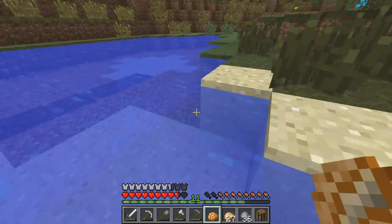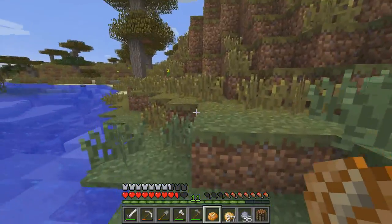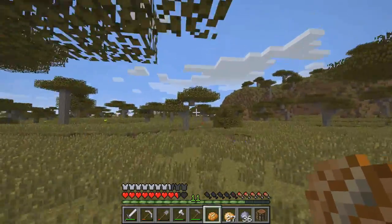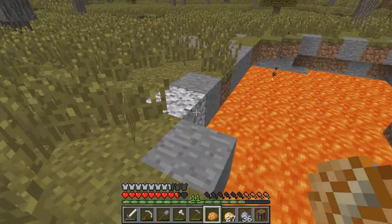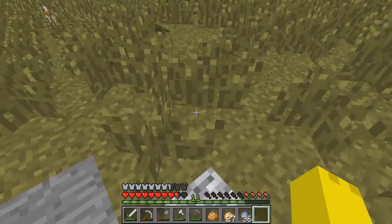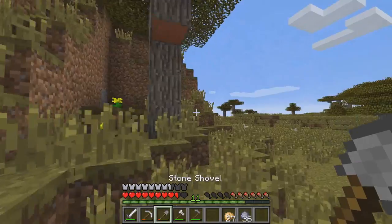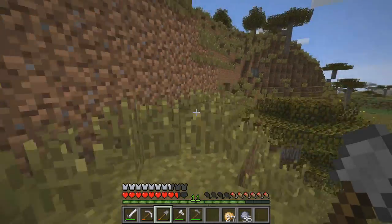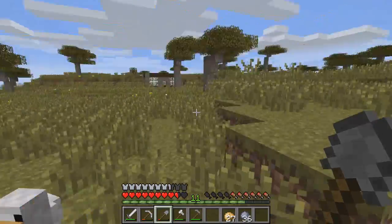I'll take one of these blue flowers right over here. I recommend that squid goes back underwater because it's going to suffocate. I'll also take one of these poppy flowers right over here. Poor squid never had a chance. There's some of this white stone here too - I think it's called diorite. I've heard of andesite, and the red one - I can't think of the name off the top of my head. I'll find out eventually because there's some in that cave where I got the andesite from.